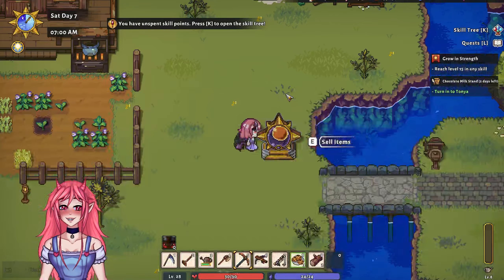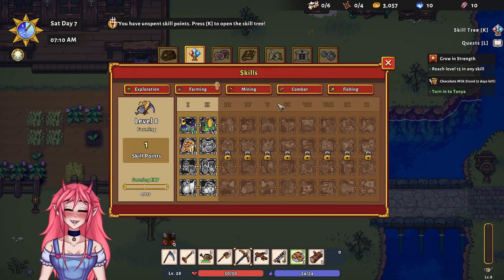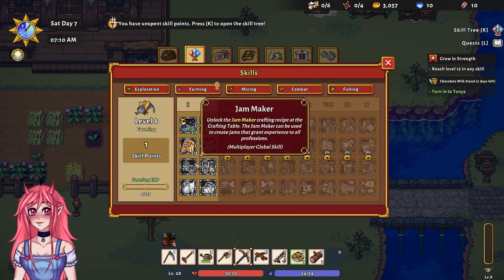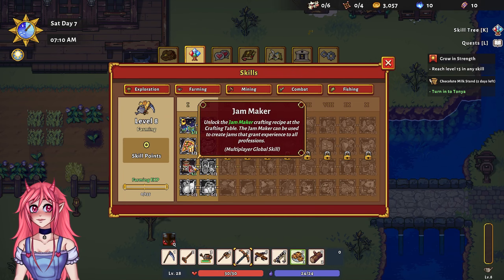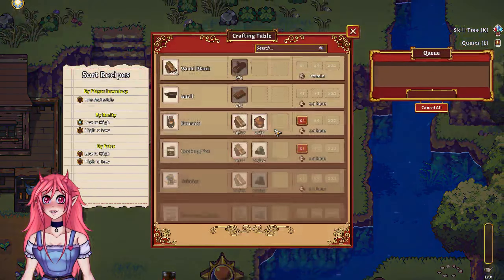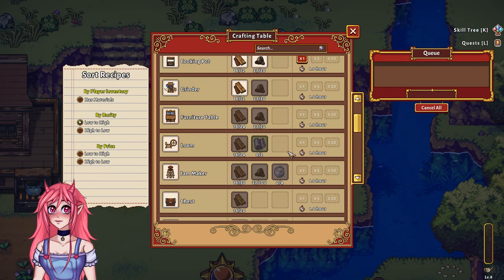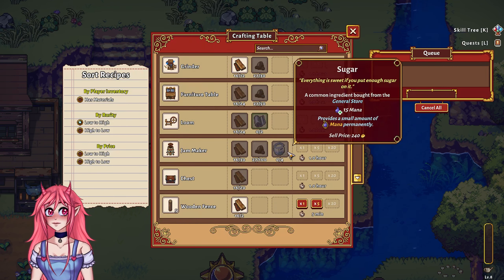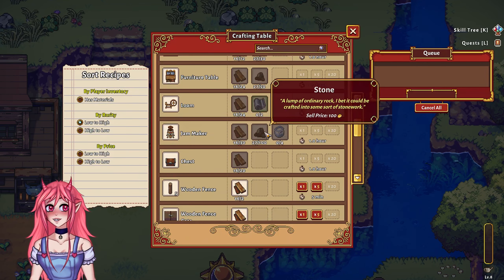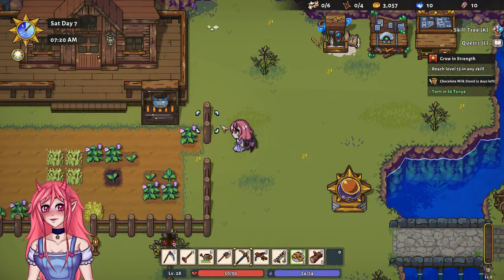We can sell the extra cooking pot — at least get something out of it. Extra crop — we want to unlock the jam maker. Let's unlock the jam maker, I want to make jams! What do we need? We need some sugar and lots of coal — that'll be a while off, but at least we can start working towards that.